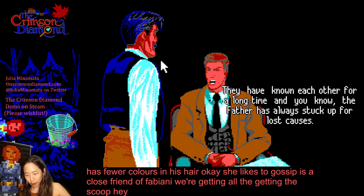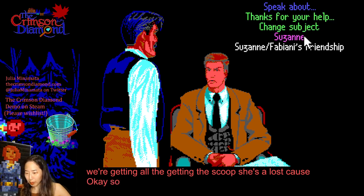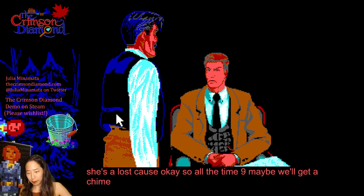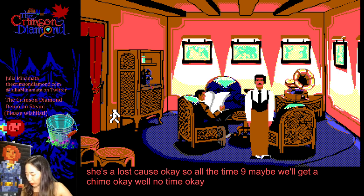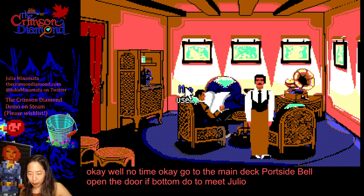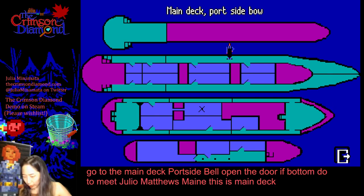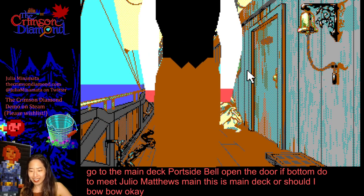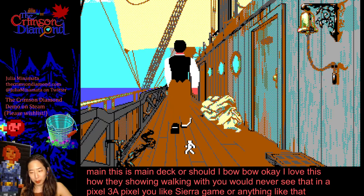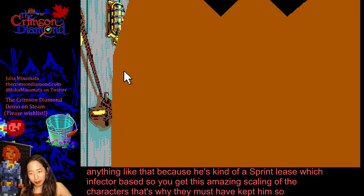She likes to gossip and is a close friend of Fabiani. We're getting all the scoop. Suzanne's a lost cause? This is a chime nine — maybe we'll get a chime? No chime. Go to the main deck, port side bow. Open the bottom door to meet Julio. I love this — how they show him walking. You would never see that in a Sierra game, because the art is apparently supposed to be vector-based. You get this amazing scaling of the characters — and that's why they must have kept them so simple. It's really glorious.